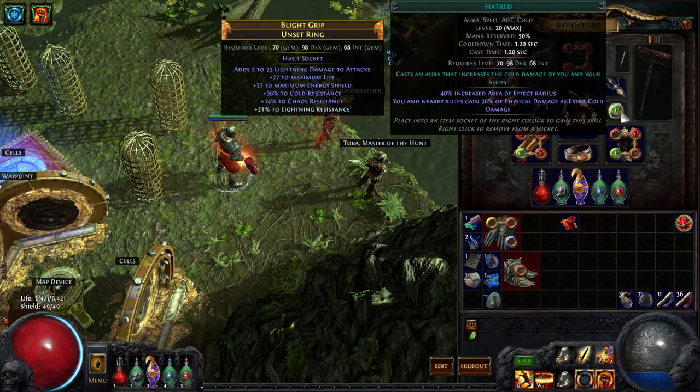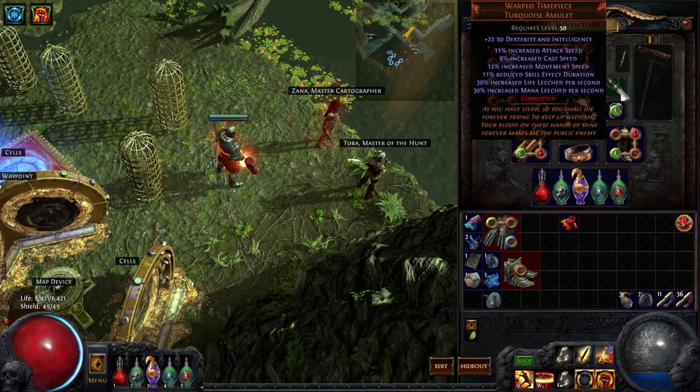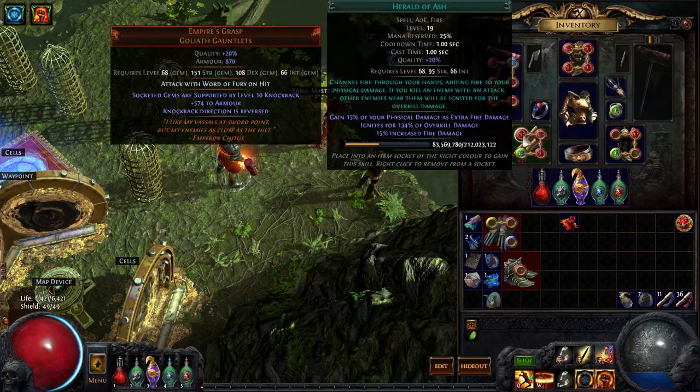I have an unset ring with Hatred on it. I changed the setup just now to show you guys the build, but it's not perfect — it should give you a good idea of what to do. I also have the Warped Timepiece, which is kind of the best amulet for me because it has reduced skill effect duration — which is incredible for this — plus some attack speed, life leech, and mana leech, which I need a lot of because this is a very leechy build.